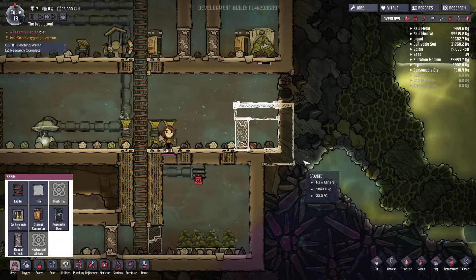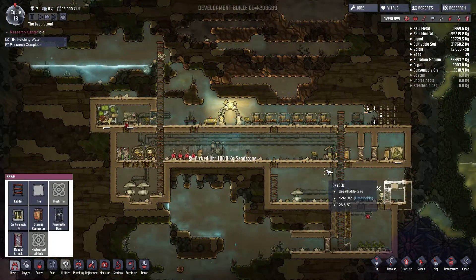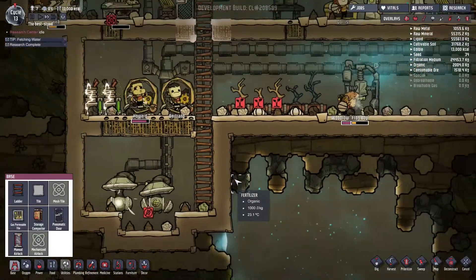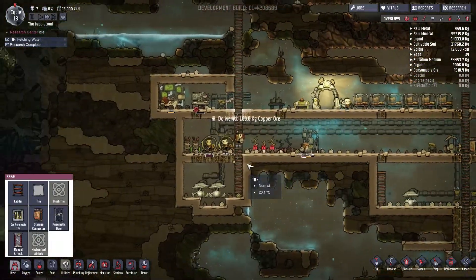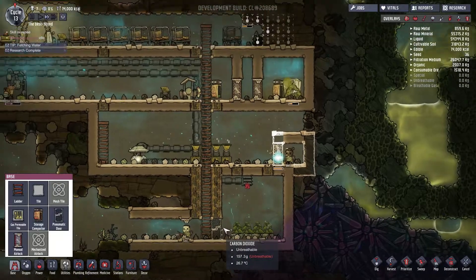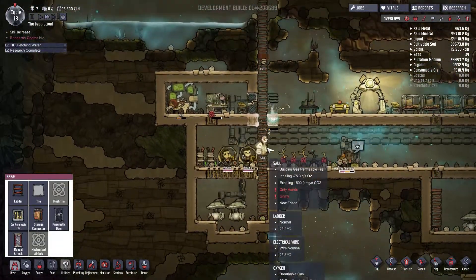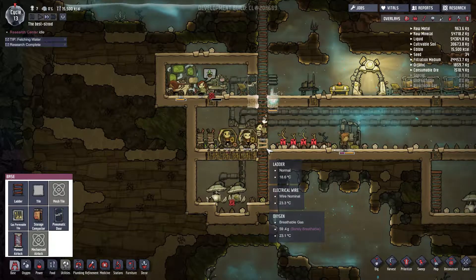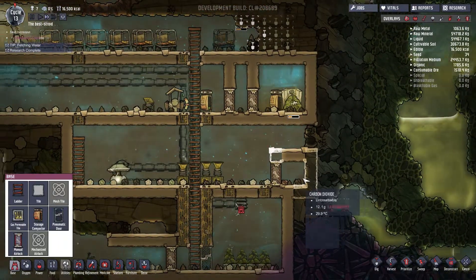We can start building a death chamber - death chambers are my favorite. Let's get an airlock and some tile. We're just going to have Saul suffocate until he dies. Doris has written the manifesto. The manifesto basically says two things: one, Saul is the worst, which is true; and two, Doris is going to be in charge. Frog Boy is mostly the one who's going to be in charge of actually executing Saul, because Doris doesn't want to get her hands dirty. Saul, you don't even know what's coming.